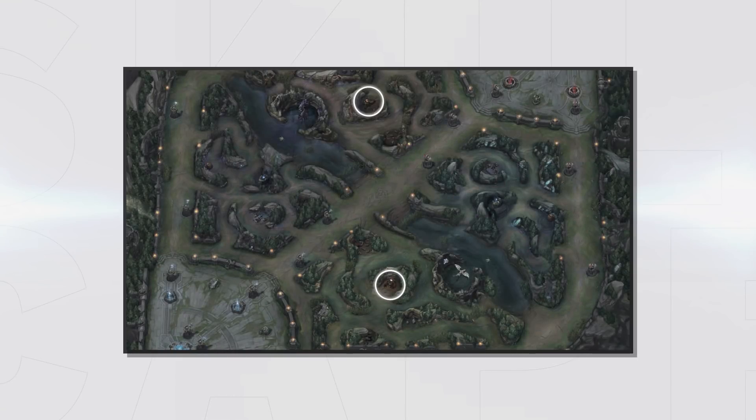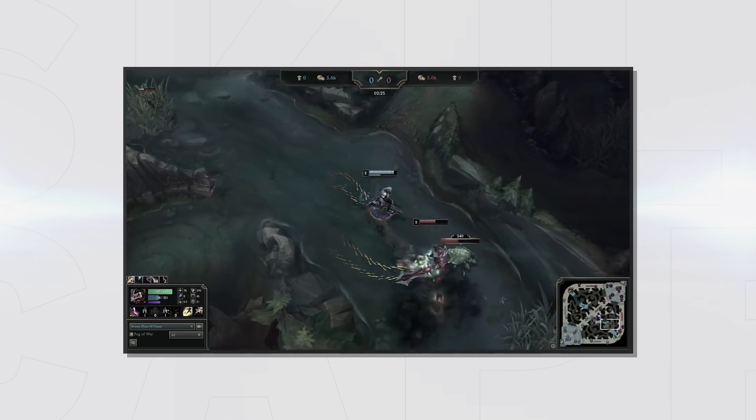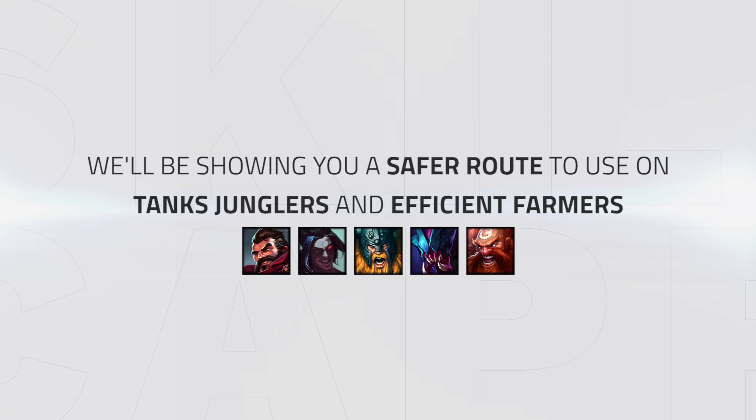Hey everyone and welcome. Recently we've been teaching you a lot of aggressive paths and decisions that you can use as early game junglers, which can score you big leads in the first couple of minutes. Today we'll be showing you a safer route that you can use on tank junglers and efficient farmers such as Graves, Kayn, Olaf, Rek'Sai, Gragas and so on, which will get you all of the good stuff that you want with a relatively safe path.